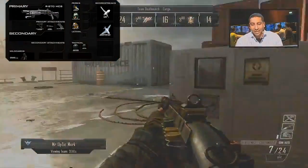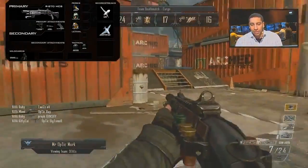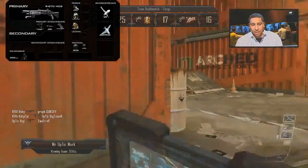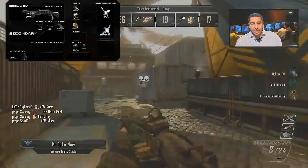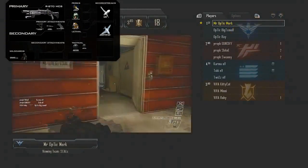The final attachment is the quick draw handle — again this is geared toward aiming down sight, it's going to allow you to aim down your sights a lot faster. The main thing I thought about was should I use the laser sight or not, but since I'd mainly be aiming down sight rather than shooting from the hip, that's why I didn't actually choose that.